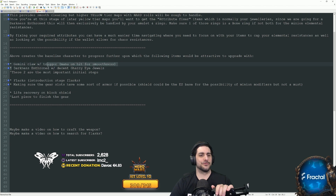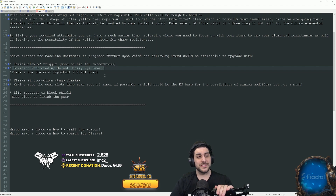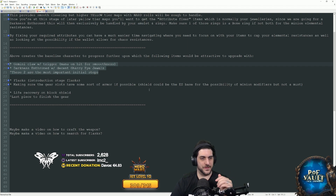Then get yourself a decent-rolled Darkness of the Throne with decent Ghastly Eye Jewels. When I say decent, they need to have a life roll — at least 30 plus life on every single Ghastly Eye Jewel. If they can have minion damage when you've used a minion skill recently, that's great — that modifier stacks. Flat physical damage to minions is great too. Any combination of those together with minion attack speed is excellent. You can also get extra resistances or attributes, and keep in mind that Darkness of the Throne scales the modifiers on jewels placed inside it.